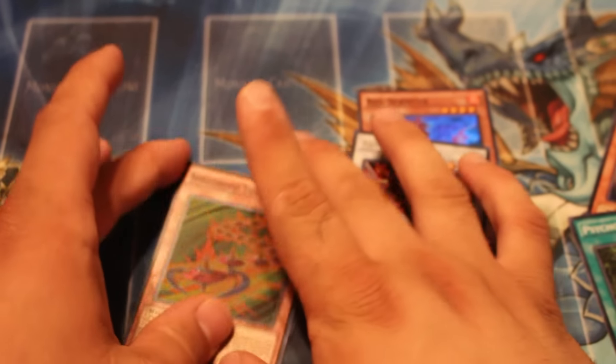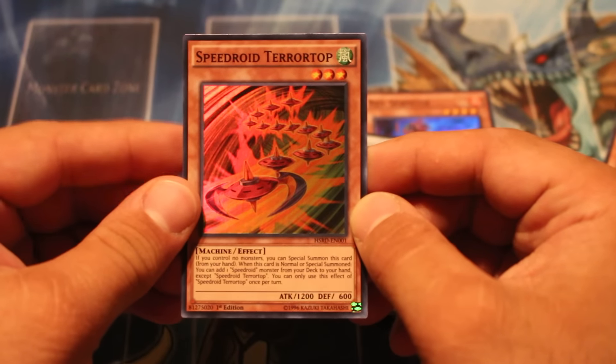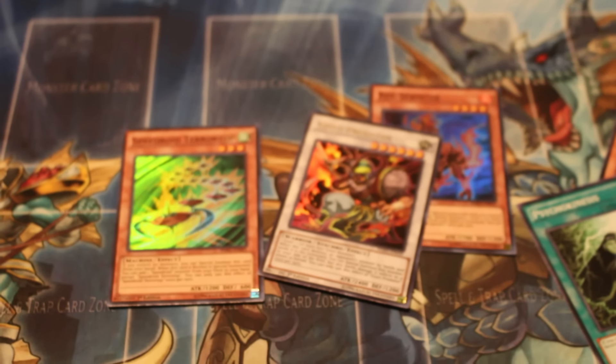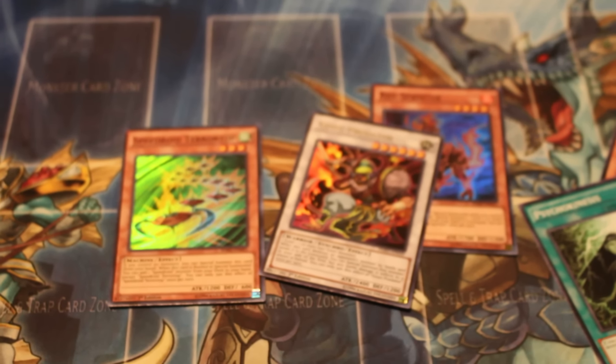So out of the one pack we got there, clearly Terratop's going to be the best pull. But we did get an Ultra, so shout out to Goyo Predator I suppose, for just being there and taking up spots in packs. Thank you guys for watching this video, I'll see you next time right here at Love Shack Entertainment. Bye!